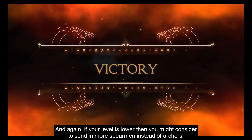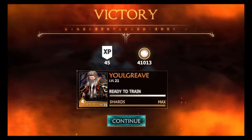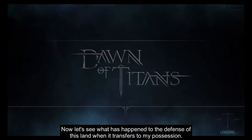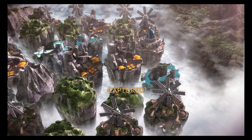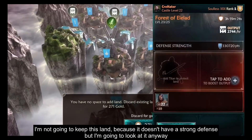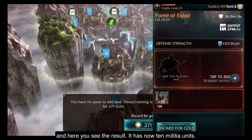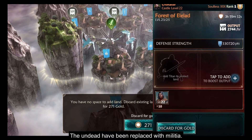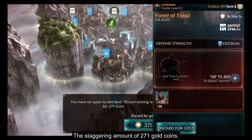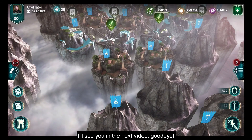And again, if your level is lower then you might consider sending in more spearmen instead of archers. Now let's see what has happened to the defense of this land when it transfers to my possession. I'm not going to keep this land because it doesn't have a strong defense, but I'm going to look at it anyway. Here you see the result: it has now 10 militia units — the undead have been replaced with militia. And now I'll discard it for the staggering amount of 271 gold coins. That's it, I'll see you in the next video, goodbye.